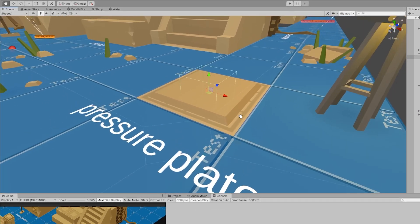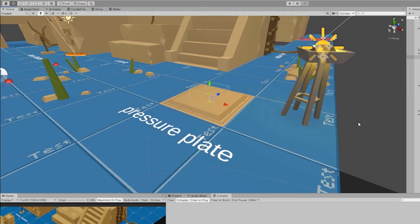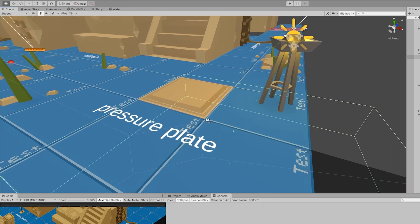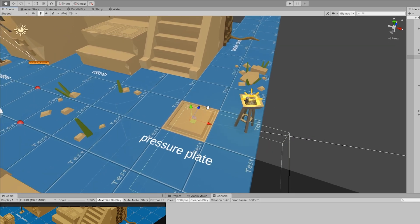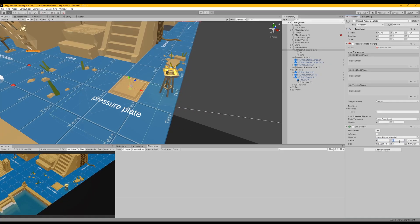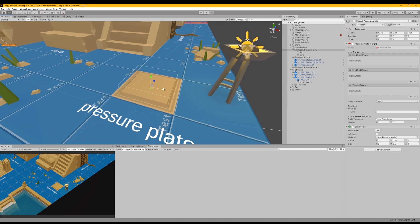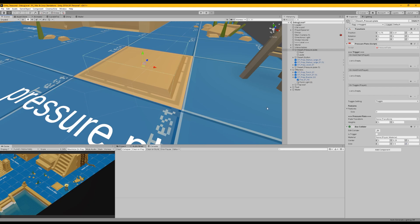The box collider is basically the little area where the pressure plate is. So for example, if I change it all the way to be over here, then this area will trigger the pressure plate, which is not really what we want. So let me put it right here — there we go. So that is the area that affects the pressure plate.